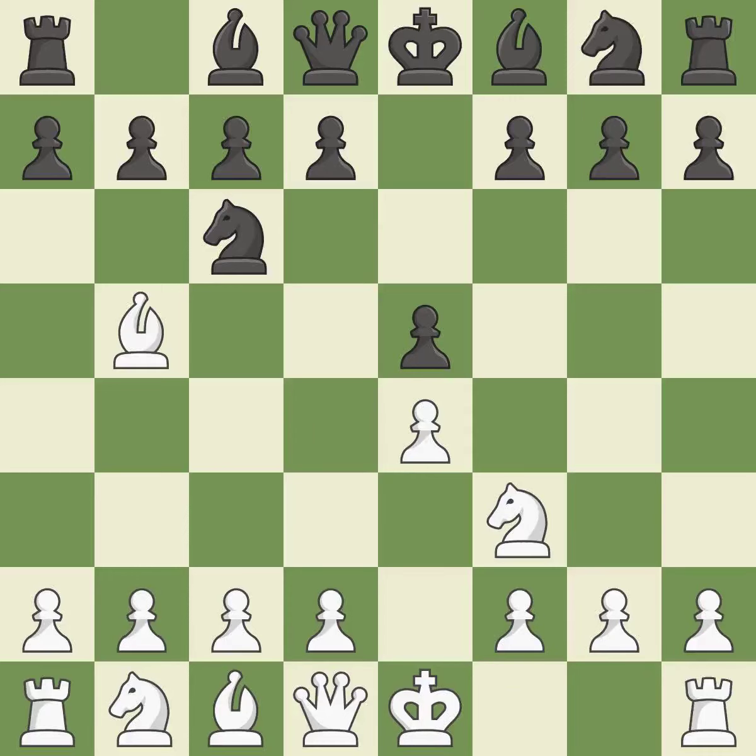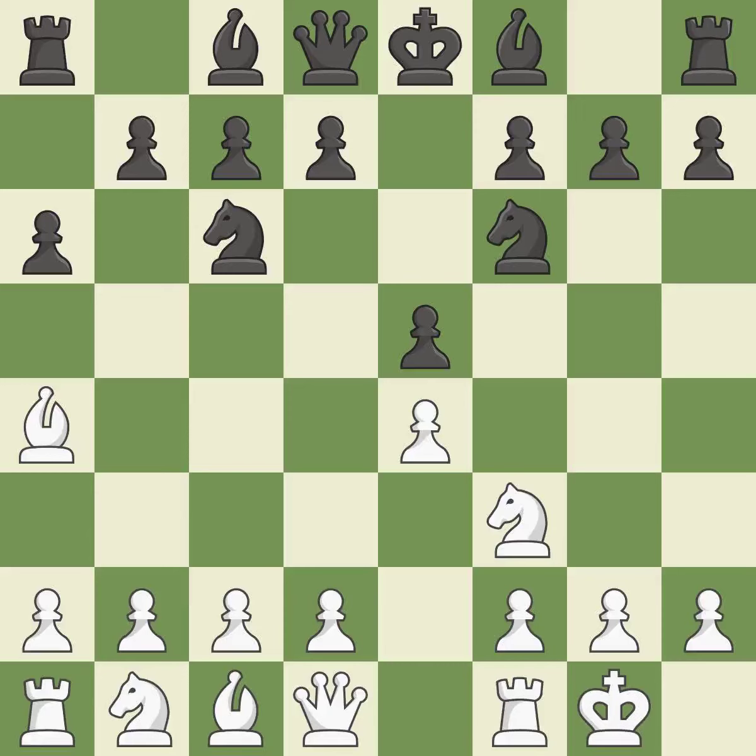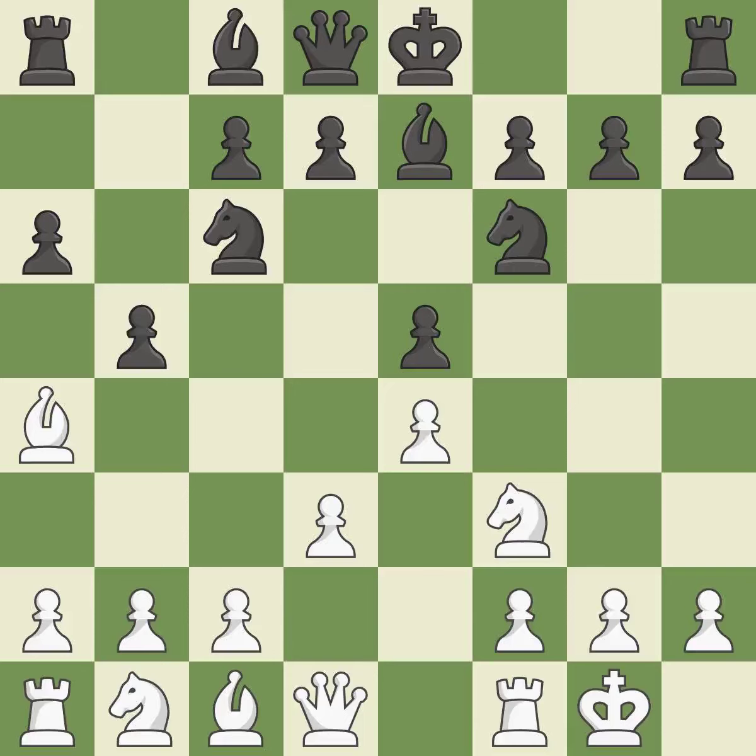The Ruy Lopez opening develops the bishop to immediately attack the knight on c6, the lone defender of the e5 pawn. A6 forces the bishop to decide: exchange or retreat. Ba4 safely retreats the bishop while keeping pressure on the knight. Nf6 attacks the undefended e4 pawn and develops the knight at the same time. Castling gets the king out of the center and prepares to develop the rook to e1. Be7 develops the dark-squared bishop and prepares to castle. D3 defends the e4 pawn and allows the dark-squared bishop to develop. B5 takes space on the queen's side, attacks the bishop on a4, and allows black to fianchetto the light-squared bishop to b7. Bb3 retreats the bishop to an active diagonal where it controls the center and attacks the f7 pawn.